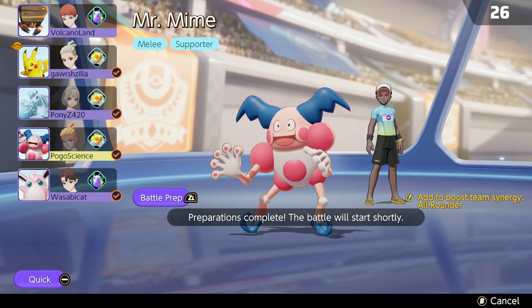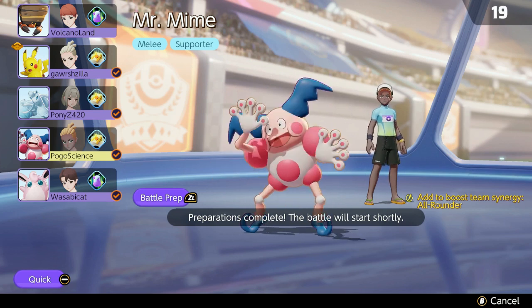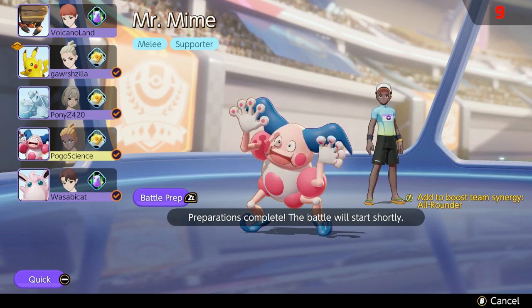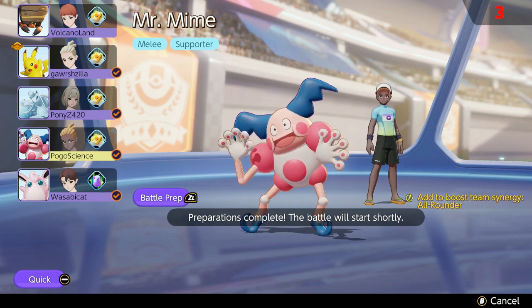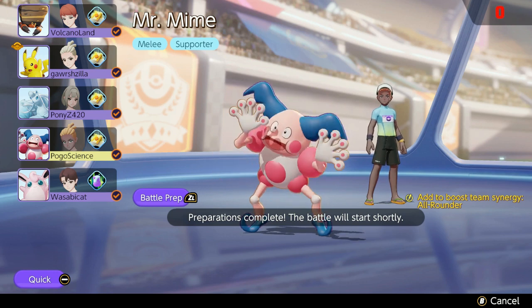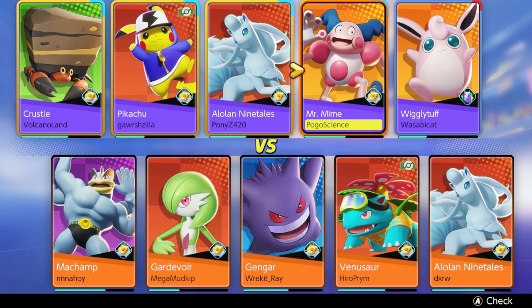I can see this team is very imbalanced, but we'll do our best. We have another support and a Cramorant as a tank, so we're just not attack-heavy enough. My teammate hasn't locked in yet and two teammates are using Potion, which is a little alarming. Looking at opponents — they don't have any tanks or support. It could be really interesting: we're very defense-heavy and they're very offense-heavy.